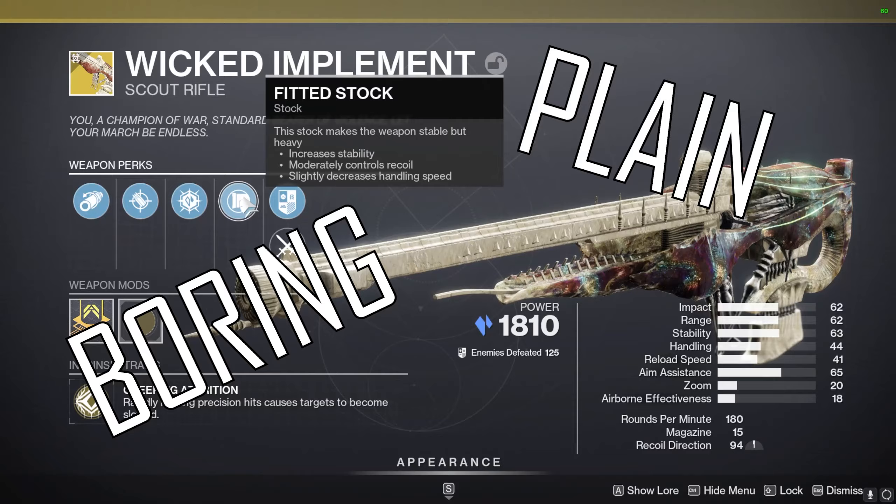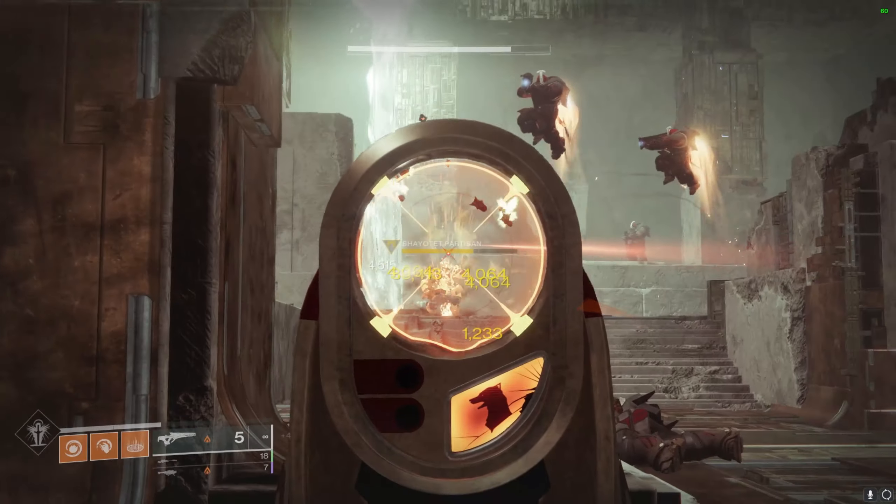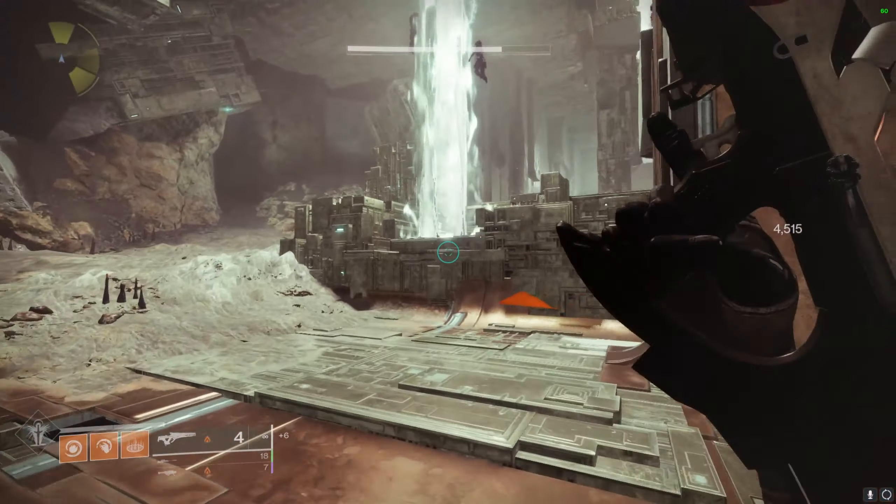Honestly, I just don't care for this weapon at all. It's plain and boring — it gives me Polaris Lance vibes, and I think Polaris Lance is just a better weapon in terms of an exotic scout. When my options are 4 precision hits for a single-target slow versus a splash damage explosion, I'm going with the splash damage every time. On paper, Wicked Implement is incredible: synergizes with nearly the entire subclass, can get its own armor charges, and stuns all three champions. But in practice, it's just not the best use of an exotic slot — we have too many better options, and it promotes the most boring playstyle of standing in the back poking enemies. If that sounds fun to you, this weapon is perfect for you.